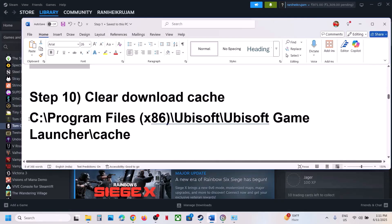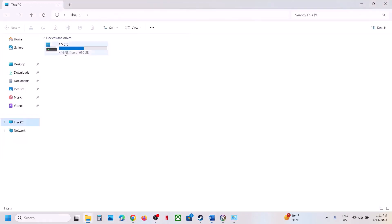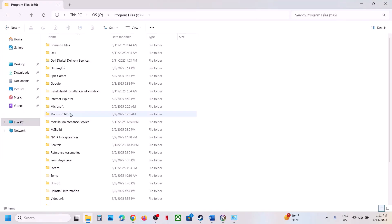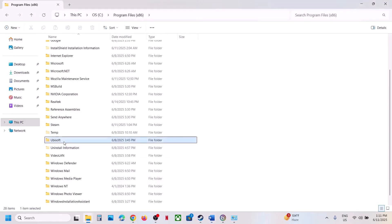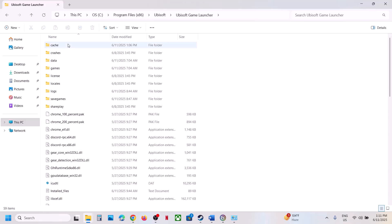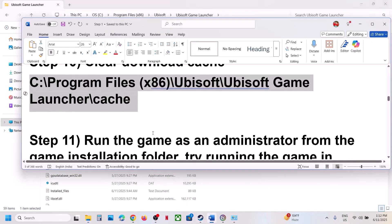The next step is to clear the download cache. Open File Explorer, go to C drive, Program Files (x86), then Ubisoft, Ubisoft Game Launcher, and over here you can see the cache folder. Right-click and delete this folder. If you want a backup, copy it first. Then delete the folder and launch the game.